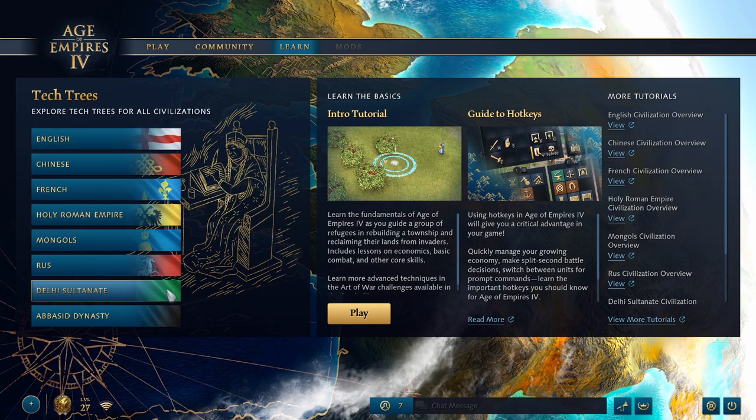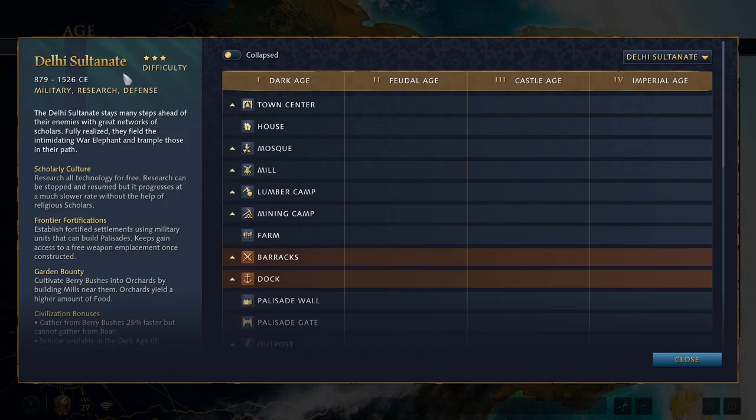We have done six civs so far, and now we're going to be going on to the sad child of AoE 4, the Delhi Sultanate. The Delhi Sultanate is our Indian civilization, and the game says they last from 879 to 1526. 1526 is when Babur shows up with what would eventually become the Mughals, and then you get into AoE 3 land.